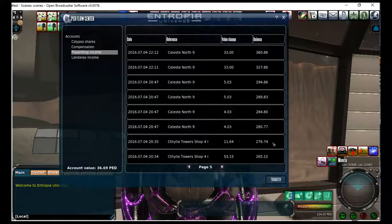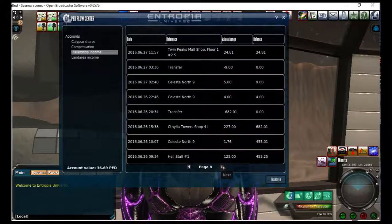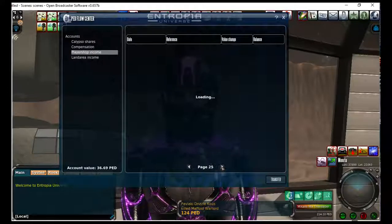I can page through quite a ways. The sucky thing is I can look back and see that something sold for 227 ped from my Monria shop, but I have no idea what it was because it was back on June 26th. I wish MindArk would put one more column in here with the item link — please listen to me. This goes back to the dawn of time since I had my shops — I don't know how far back I can go really, page 40, page 50.